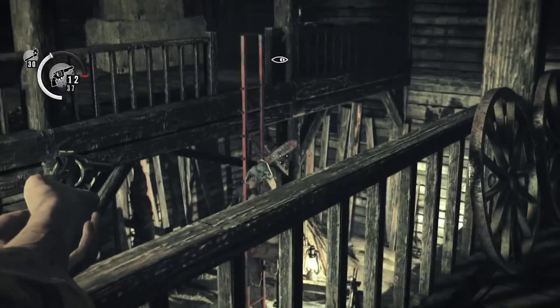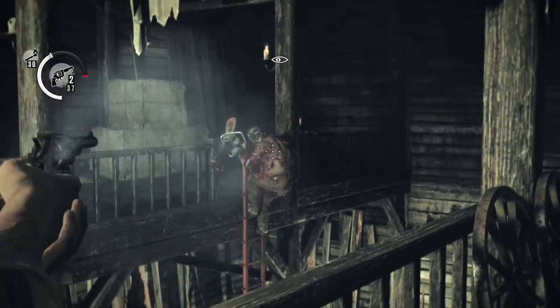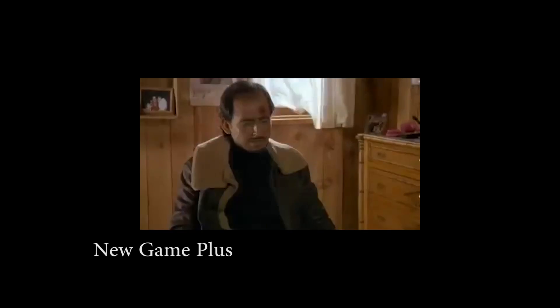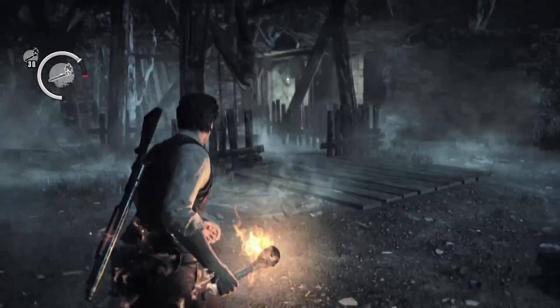Playing this part again on New Game Plus does kill a lot of the tension because you know what causes this individual to break free and come after you. And by this point, after you've beaten the game, you're armed to the teeth — like Arnold Schwarzenegger in Commando — and can kick the crap out of the chainsaw-wielding madman very easily. But part of this also feeds into my other point: the exploration in this chapter.